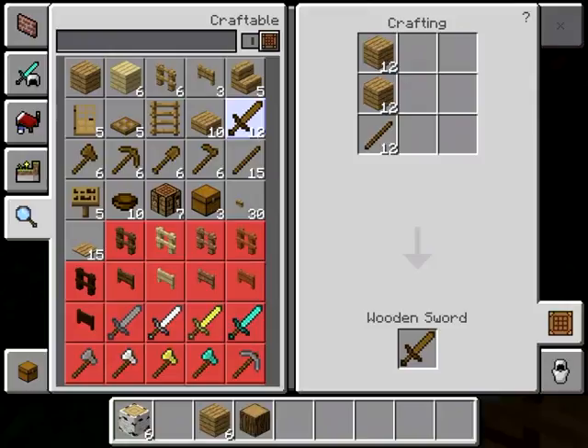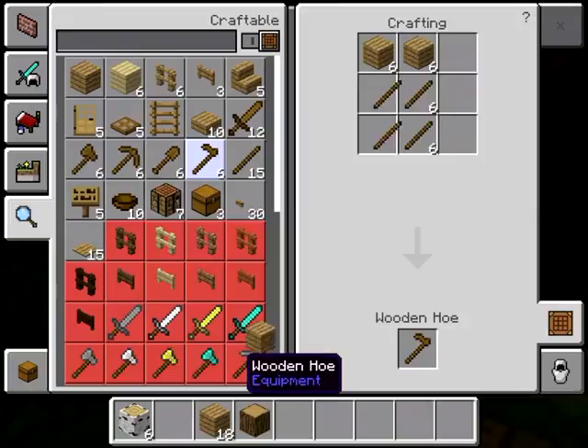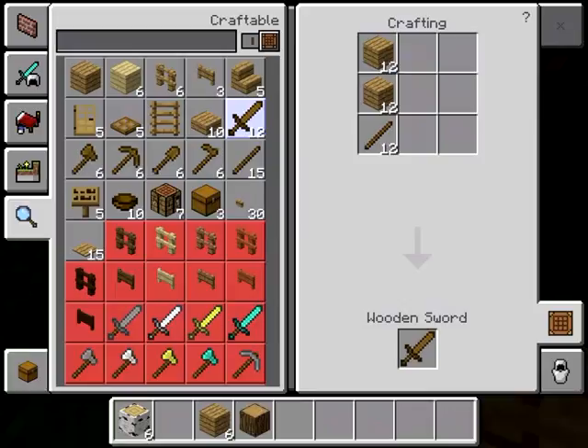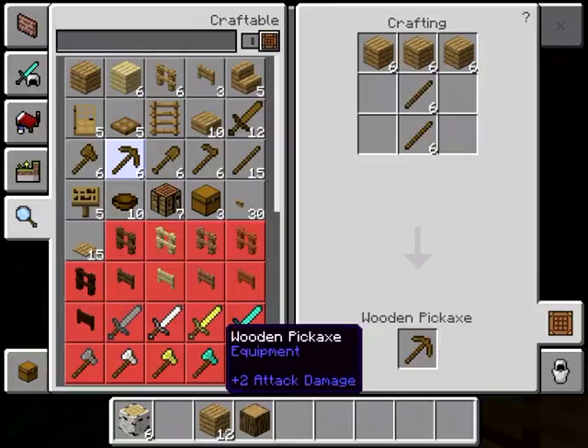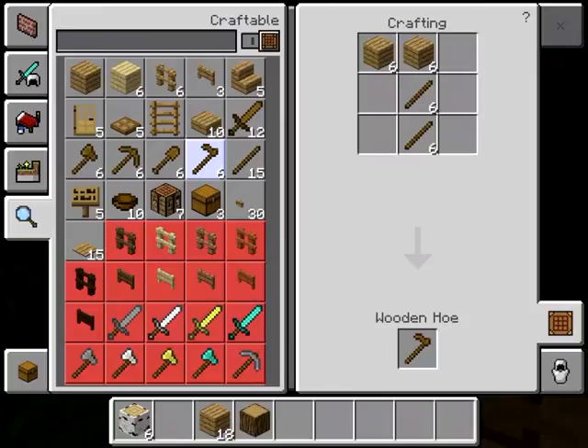From sticks you can make different tools. In Minecraft there are only five tools: a sword, an axe, a pickaxe, a shovel, and a hoe. For a sword you kill mobs — zombies, pigs for food. For an axe you break down trees. For a pickaxe you mine stones, iron, and diamonds. For a shovel you dig dirt, gravel, and sand. And the hoe is for farming — we'll do that later.